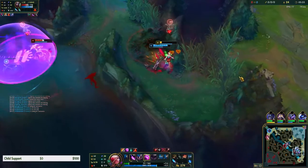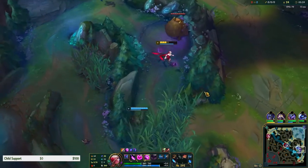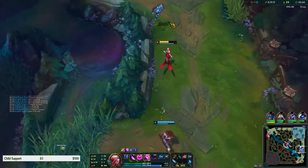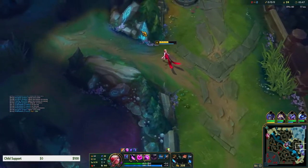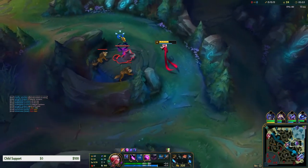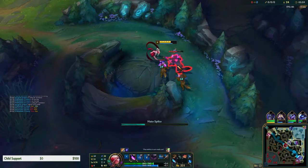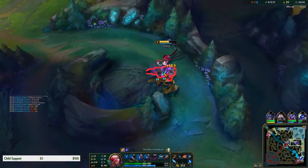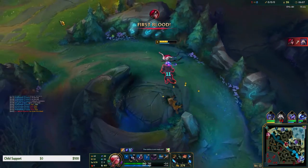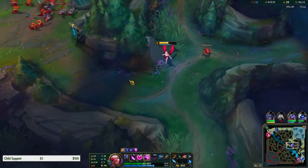Oh they have vision here. Thank god for that heal. Kassadin did not react at all. Let's see if we can watch them back off and then I'll try to get my camps. Echo's just too aggressive - we might need a defensive pink ward. Yeah, I'm thinking about buying one.